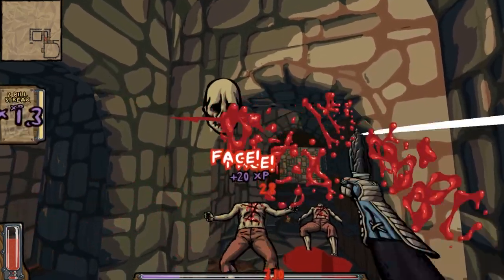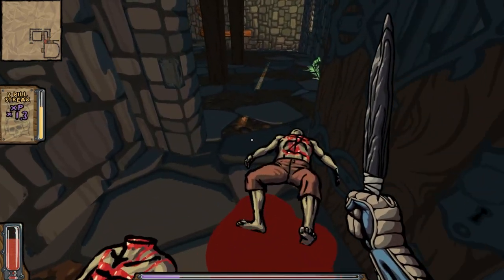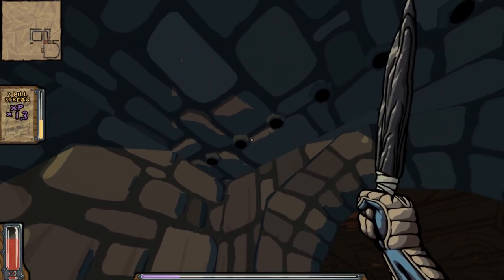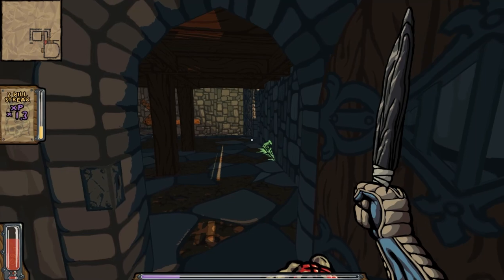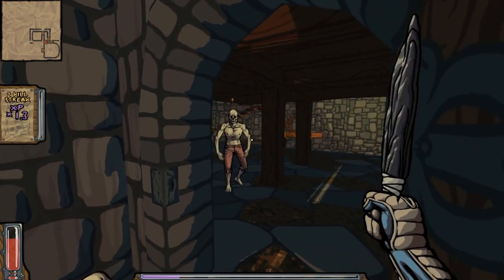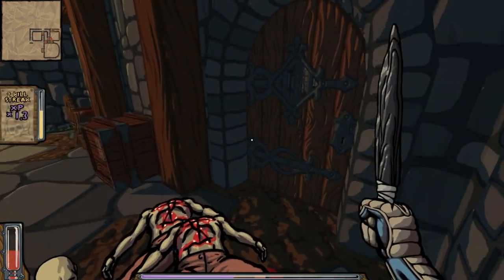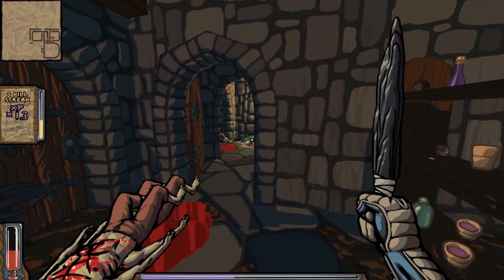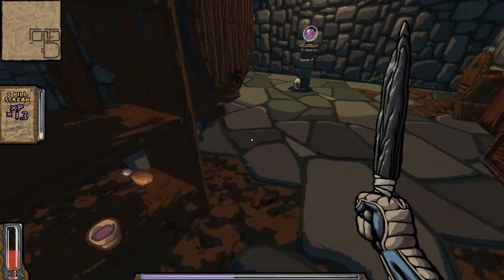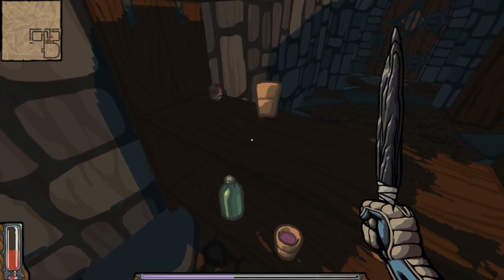You can also charge up your attacks by holding left click and swinging down at them - big tactic. Don't get trapped; those little holes will trap you in if you get too far into the doorway. You want to aggro the monsters out. Eventually you get strong enough where you don't need to do this, but for now that's the tactic. If you're low on health, be vigilant - look around like Bear Grylls. There's a maggot right there - bam, that's some HP.